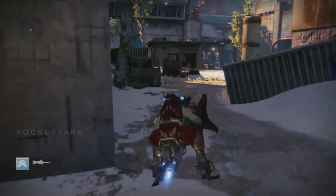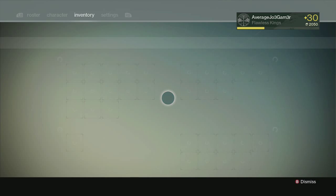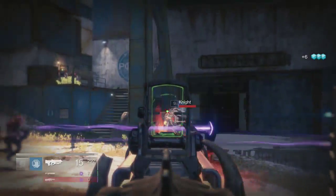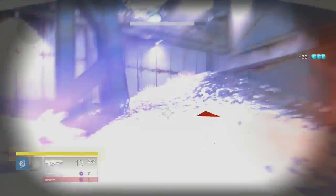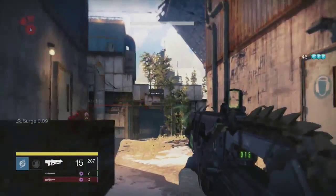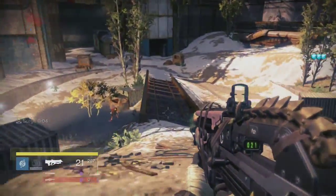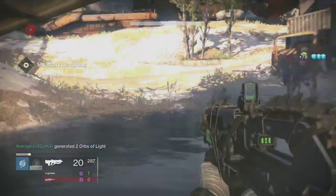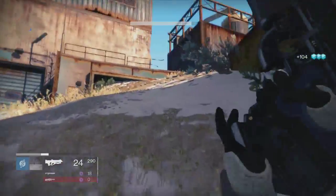The first spot we're going to talk about is the Rocket Yard Glimmer Farming spot, where you have two spawn points for Hive enemies. If you don't know where that is, rewind a little bit to the beginning of the video — I drove there on my Sparrow, and you can see where it is from the spawn point in Cosmodrome Patrol. This spot is relatively easy to farm, even for a low-level character. The enemies are level eight, and you can really get on a rhythm. As you can see, I have the Bad Juju and the Obsidian Mind, and with those I'm able to switch back and forth, recharge my super, and just Nova Bomb the Knights.